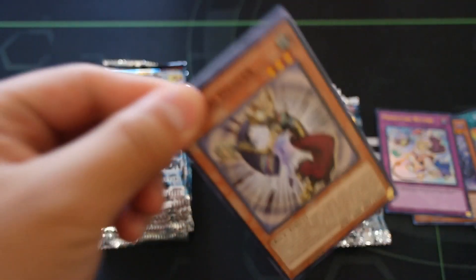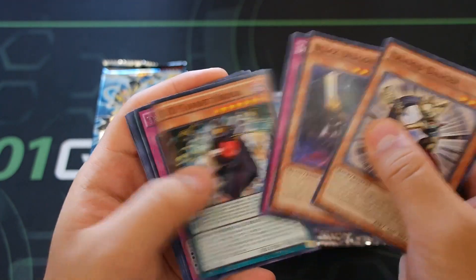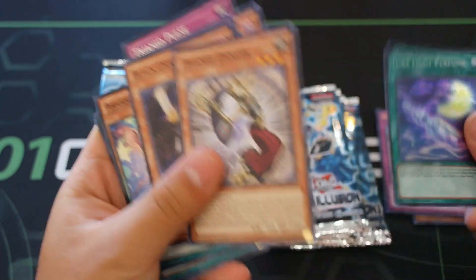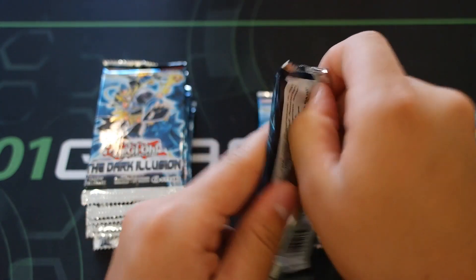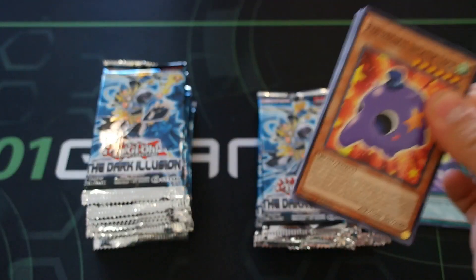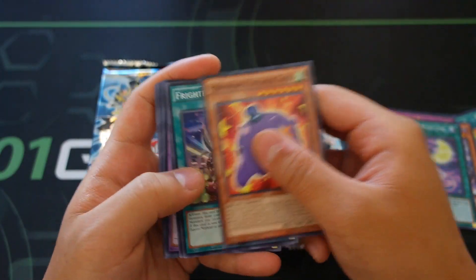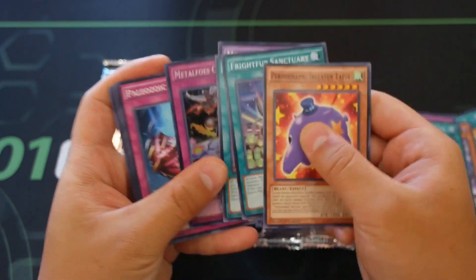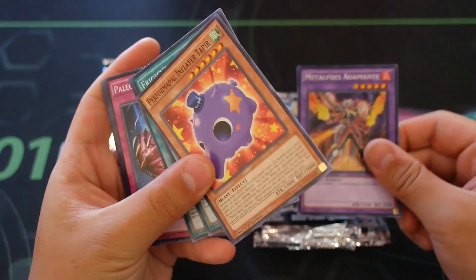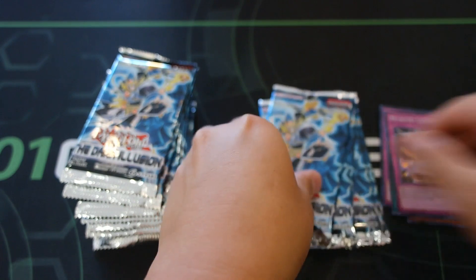Since we got the ultra rare on the fifth pack of this side, the fifth pack of the other side will also be an ultra rare - that's how you map the box. Perfume and a Tremid Pulse in the next pack. I know a lot of you love slow pack openings and some love fast ones, so I'm showcasing all the cards as much as possible. Metaphors at Monte - let's go to the next pack.